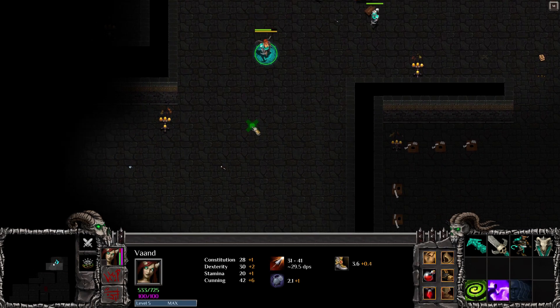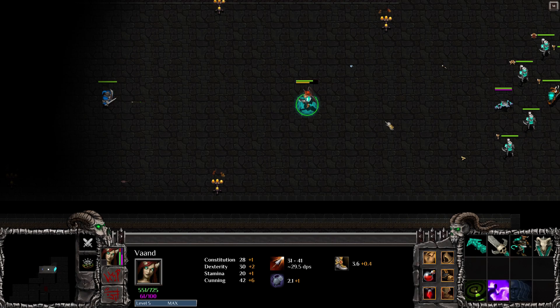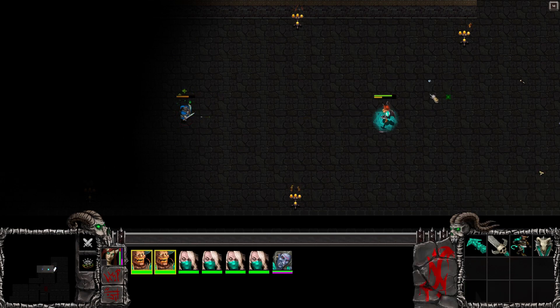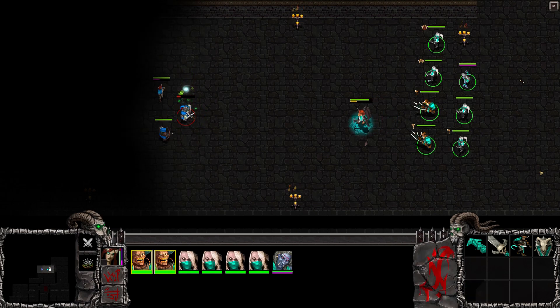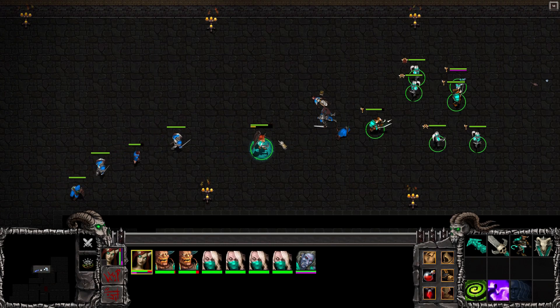Everybody is in good shape. Our hero is maxed out experience-wise - that's nice. There's a lot of guys here. I wonder whether we can use that ability immediately afterwards - it doesn't seem to recharge quickly enough anyway. Maybe I should upgrade this one first, because it seems quite useful. Oh, they're actually healing - let's see if I can poison faster than they can heal.